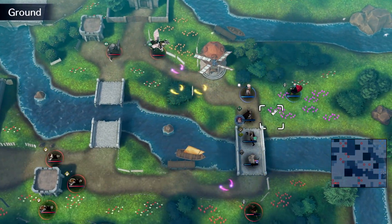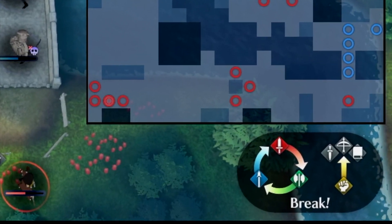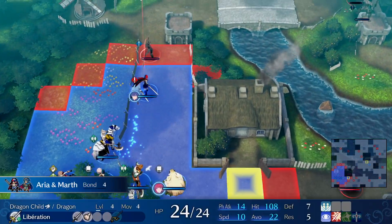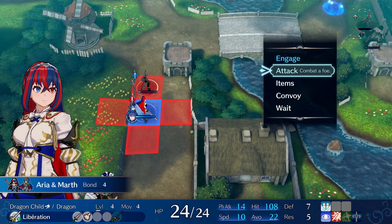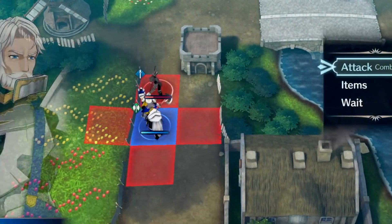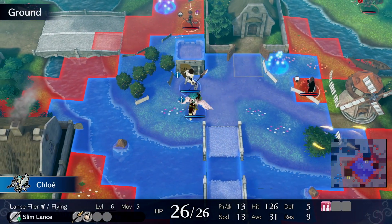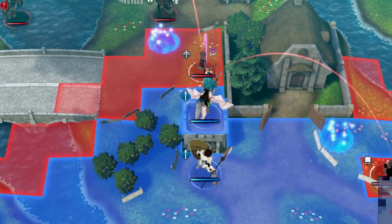All of that may seem like a lot to remember, but don't worry. Not only can you pause the action to review the Weapons Triangle in the bottom right-hand corner of the screen, the game also includes visual cues that appear above an enemy's head to indicate whether you can trigger the Break effect. If you can, you'll see a red circle with a slash through it, or if your unit is particularly vulnerable to an enemy's attack, you'll see an exclamation point.